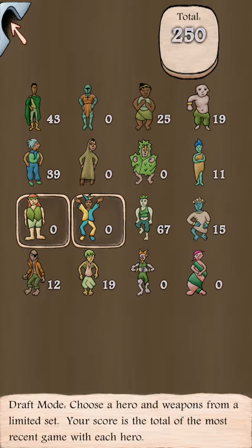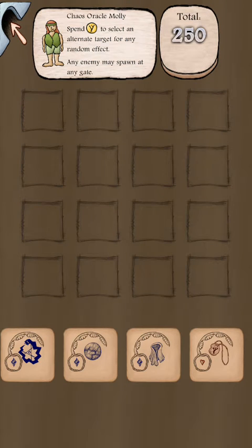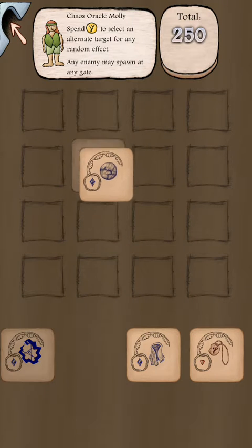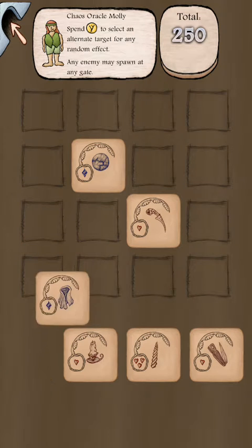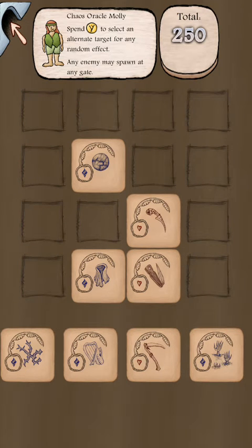You can see how draft mode works — it actually tracks the most recent game, so you don't want to just spend willy-nilly and retry randomly because that's not going to work. Here I took the orb; I was thinking about cloak but I'll take that instead. Dagger's fun, switchblade's fun, so I'll take it.